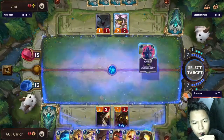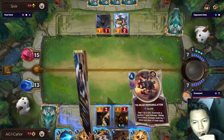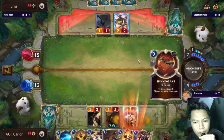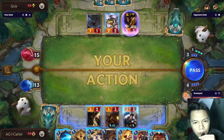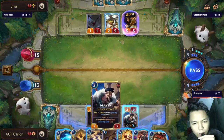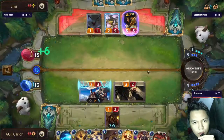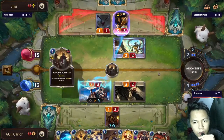This is a very good top deck — Decimate. Decimate can cycle our empty cards and replace them with real ones. So we have Draven and another Sivir. Now we can attack with Draven and the spider because we are threatening some damage.